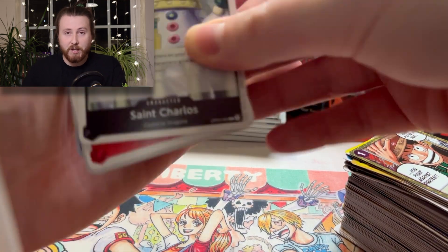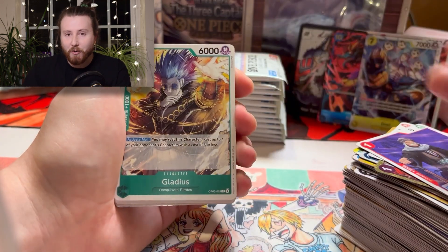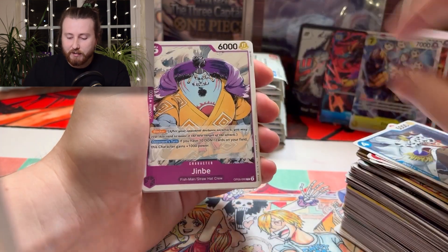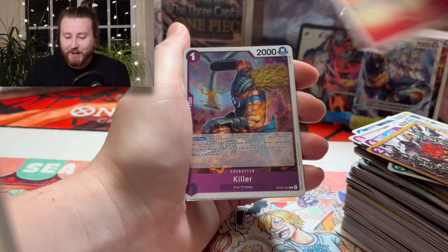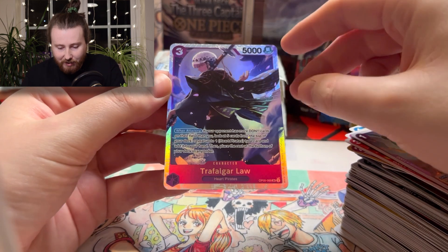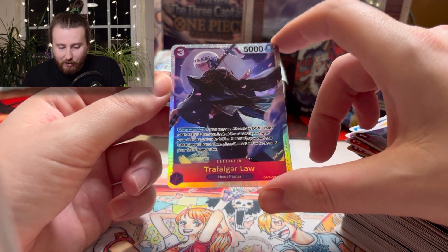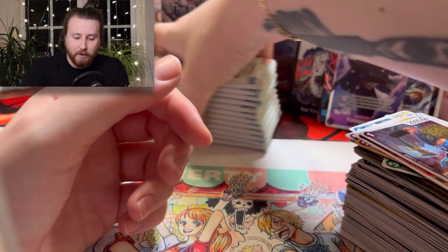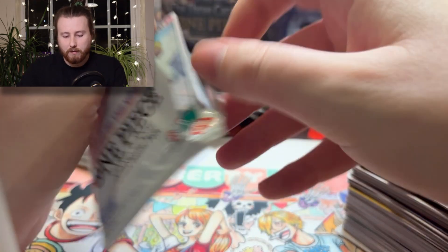Moving on. I've recently started playing Ghost of Tsushima, and I discovered very quickly that Zoro does the voice acting for the main character in Japanese — which is amazing. I feel like I'm just running around playing as Zoro now, as a samurai. And there's a super rare purple Trafalgar Law — really cool, a bit off-centered, but that's a nice hit on the left.